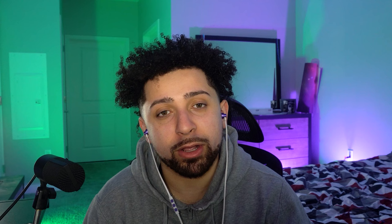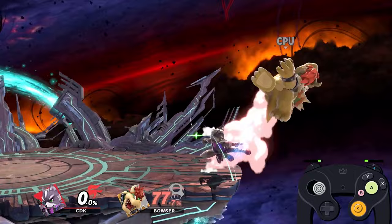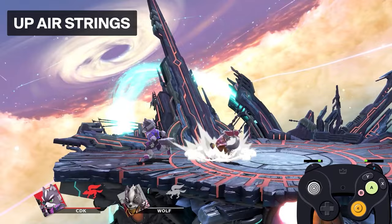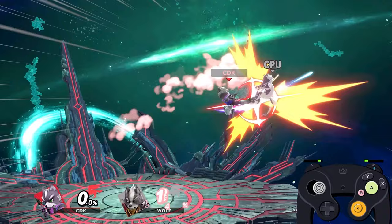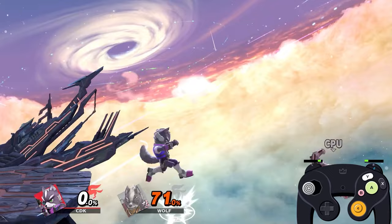As you get to higher percent, back air becomes more of a landing move than a combo move — you're using it for pressure and getting opponents off stage in an uncomfortable position. At mid percent versus heavier characters you can combo back air into a combo string, but not really on others. The same thing you can do on non-heavies is create a tech chase scenario. Up air combos into itself for really good damage. A falling up air into rising d-air into back air is a hard but clean conversion if you can land it.